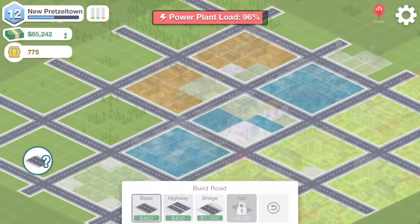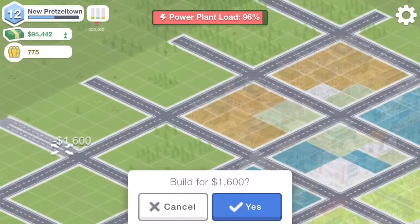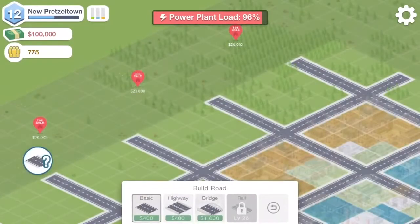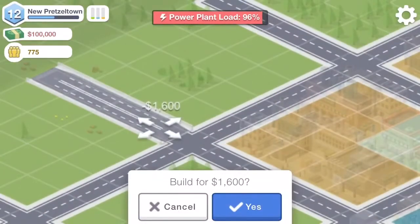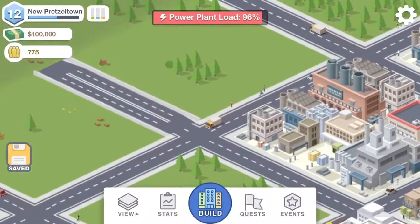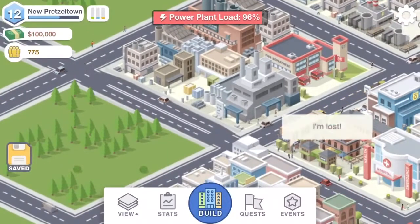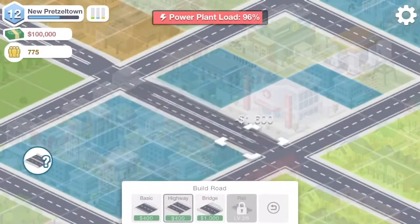I'm going to build some highways, but I have to be careful — all intersections have to be regular roads so that power gets transmitted. Without unlocking a special policy, highways don't transmit power and water, so all our utilities would cut off halfway through the city. That's why the intersections here need to be regular roads, not highway.